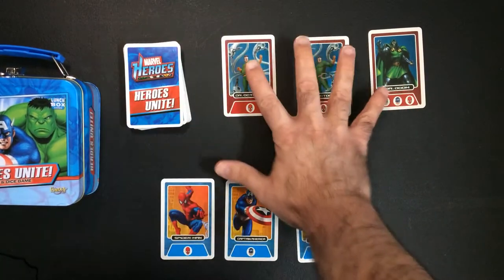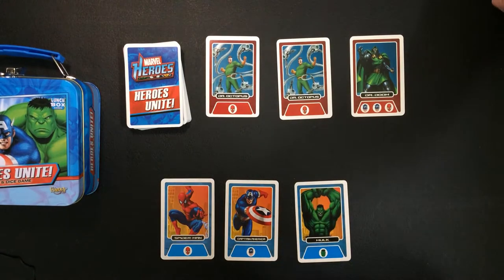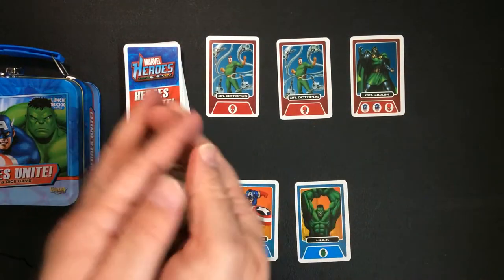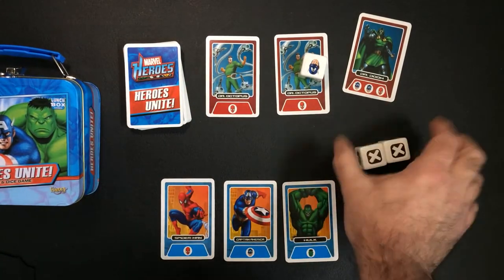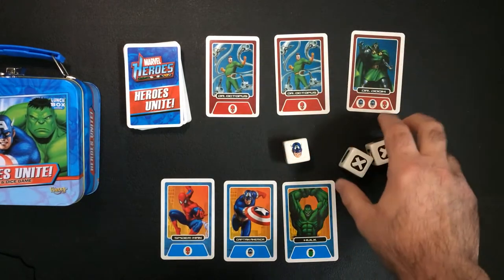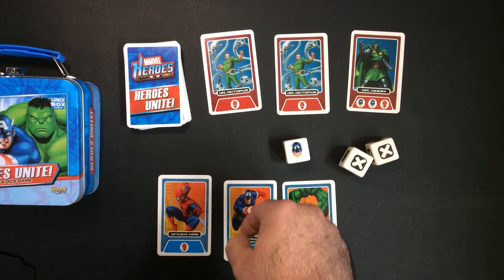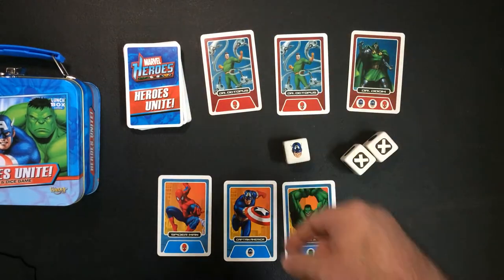On your turn you'll take the dice and roll them. So that's terrible — I got two X's, two misses, and a Captain America. I could choose to use my Spider-Man card to capture a Doc Ock, but I'm not gonna do it, so I'd just pass to the second player.